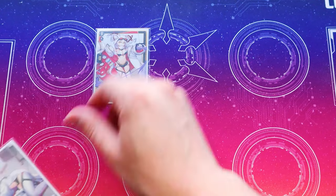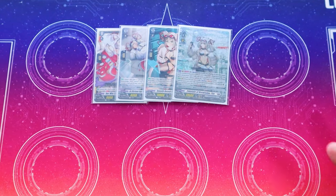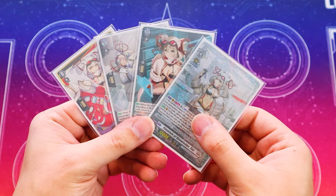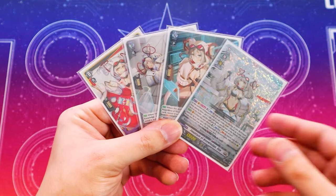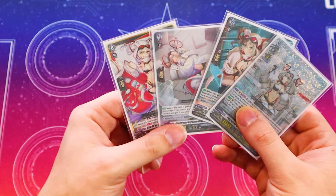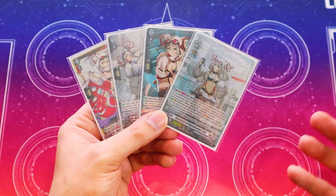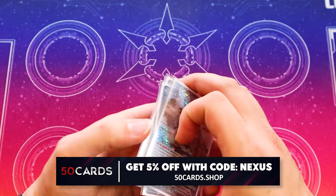Jumping into the rideline, we got our Ava rideline. There's nothing really different for this rideline compared to past Ava builds — I don't think there's really any necessary reason to change it. Being able to search out research cards as you go through the ride chain is just key to the deck, so obviously we're sticking with it.